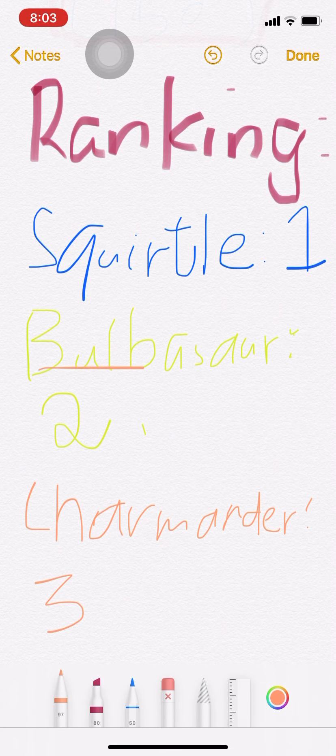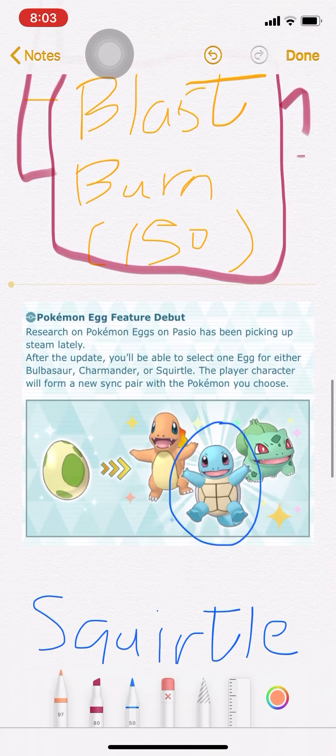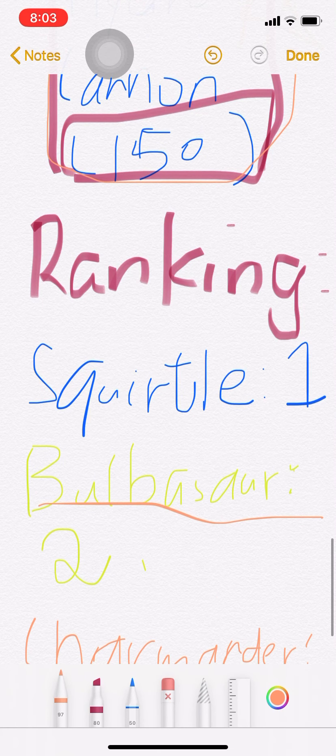就是Squirtle排第1，Bulbasaur排第2，Charmander排第3，就是這樣。你有選擇，為什麼你要去選Charmander？Bulbasaur有一點保留，說了為什麼。Squirtle我沒有問題，我也想不到任何問題。如果你覺得有什麼問題，你可以在留言下面寫下你的問題，我會解答你的。